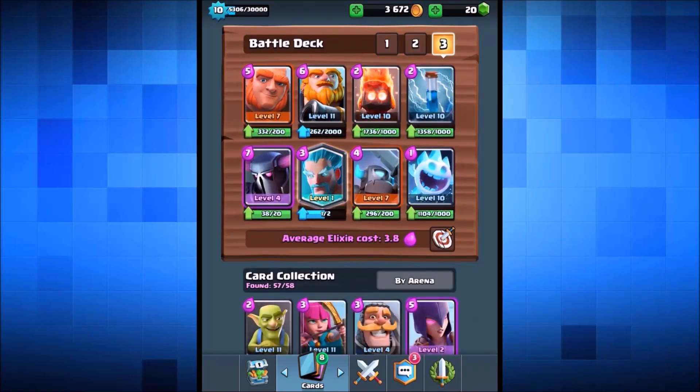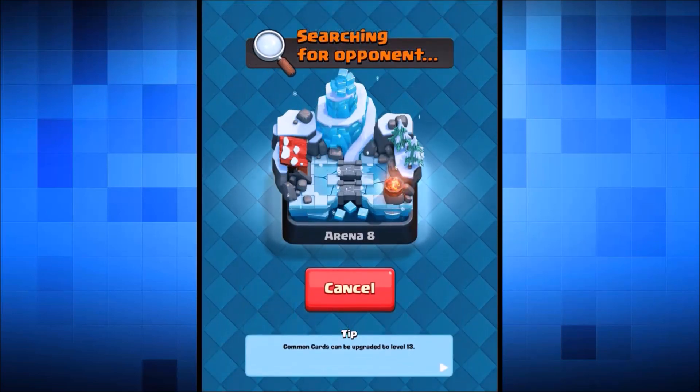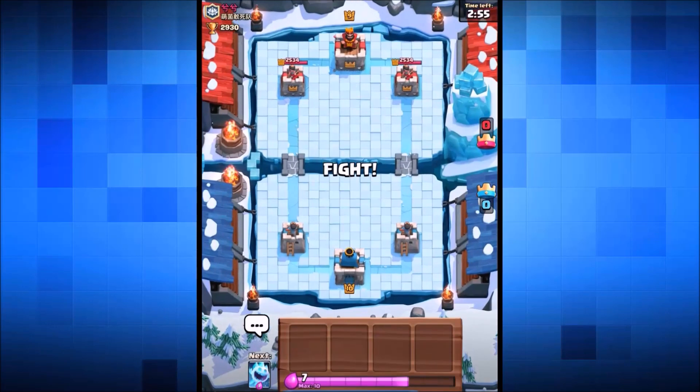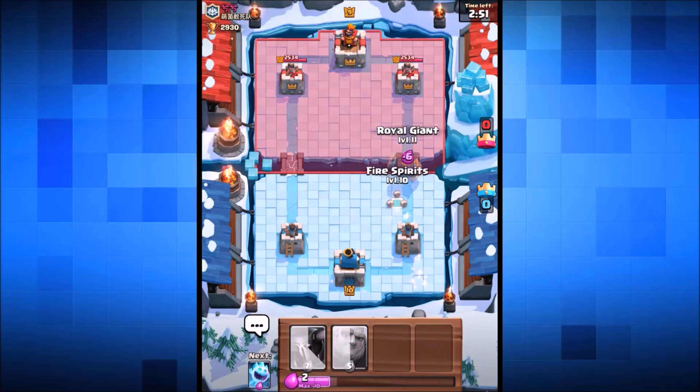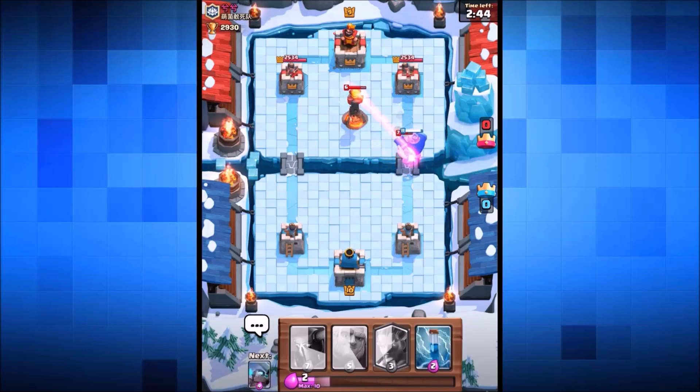It's a 3.8 elixir cost deck — not extremely expensive but it has a lot of heavy cards with nothing really small. If we can get a big push going we should be able to take down the opponent. We're now inside frozen peak, no longer in the legendary arena. We start off with a royal giant and fire spirits, then chuck in the ice spirit. He's got an inferno tower going in.